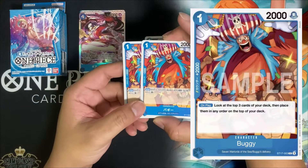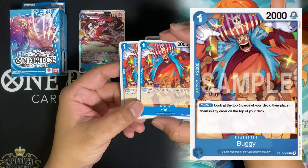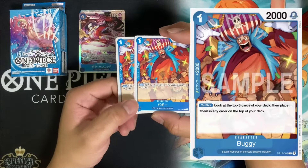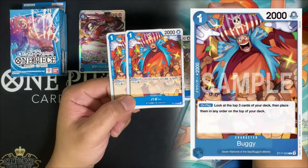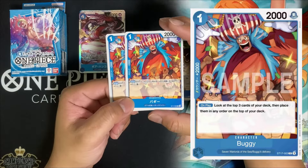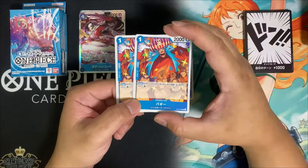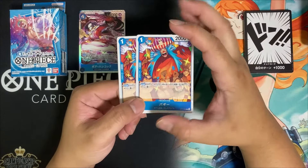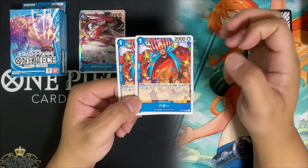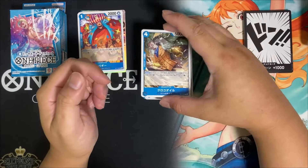Next we have a common — only two copies of Buggy. This is a pretty good card: a one-cost 2k with a 2k counter. The on-play effect is really useful for our deck — on play you get to look at the top three cards of your library and return them in any order on top of your deck. This is comparable to the one-cost Perona, however Perona looks at the top five cards.